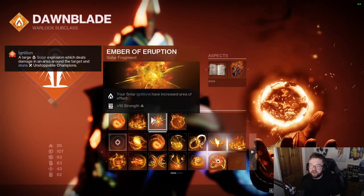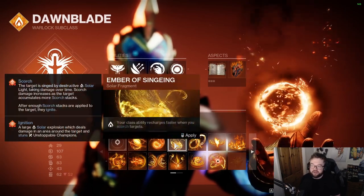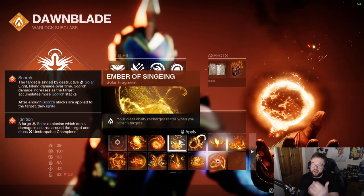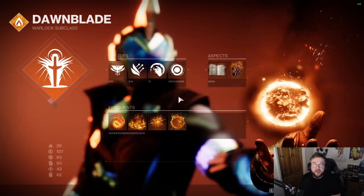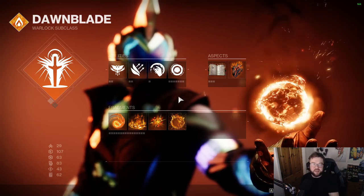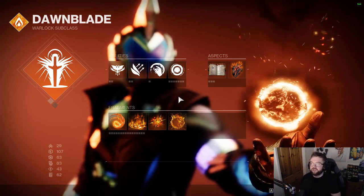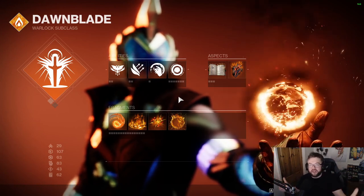You can also look at other fragment options for flexibility. For example, your class ability can regenerate faster with Scorch. Anything to do with melee, class ability, or grenade enhancement will naturally be good within this build. Grenades don't need as much energy return since you're already getting unlimited grenade energy, but anything to enhance grenades further is always nice.